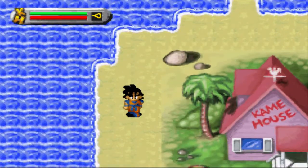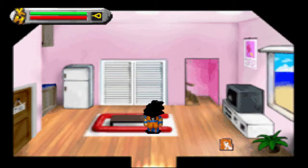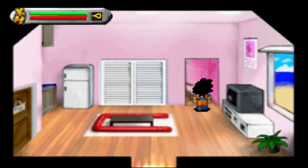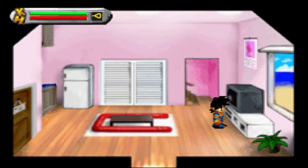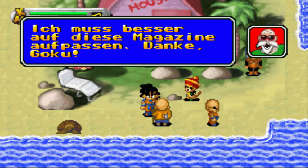Ein interessantes Magazin - das klingt wirklich interessant. Das ist ein Haus. Munrochis Zimmer ist oben, ich bleibe lieber hier unten. Jetzt schlage ich den Fernseher - ich hab echt Aggression heute. Das Munrochi guckt euch an mit seiner Brille. Ich muss besser auf dieses Magazin aufpassen.